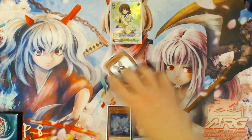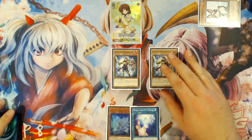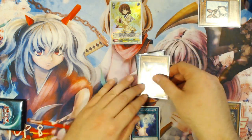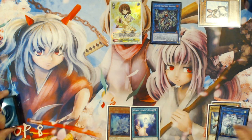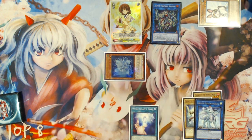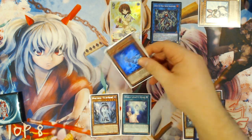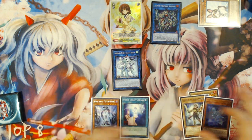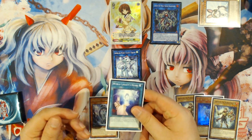The combo sequence is basically the same start: Rabbit into Chosens, link into Emduk, then Emduk and Chosen into Orym the World Chalice Blademaster. Emduk triggers to special summon Lee specifically into a zone Orym points to, and then Lee searches World Legacy World Chalice. You use Orym's effect to get rid of Lee and bring back Emduk so you can normal summon your World Legacy World Chalice. Now here is the point at which you're going to use either your Dark Factory of Mass Production or World Legacy's Heart, and either one is live at this point.